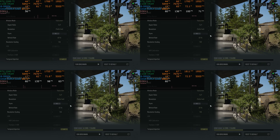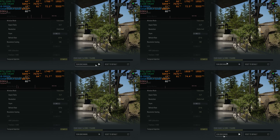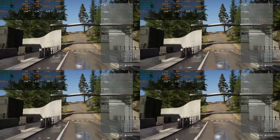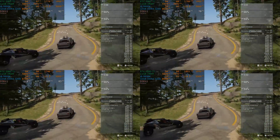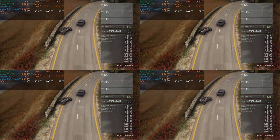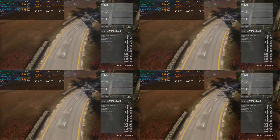Hello and welcome to TechDeals. This video is about benchmarking: average, 1% low, and 0.1% low. I have commented in previous videos that 1% lows are useful information and 0.1% lows are not. This video is going to show you why.